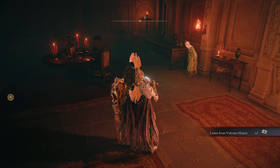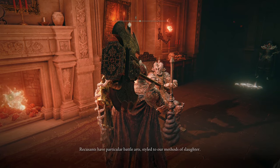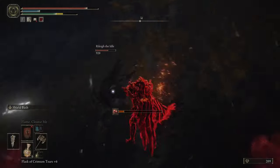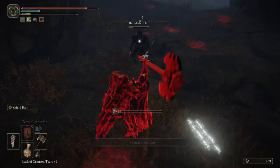Joining the manor will open up a new area in Volcano Manor, which you can access with a key. In that room there will be a letter which starts a multi-step questline, ultimately bringing you to the boss of the area.